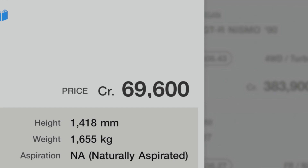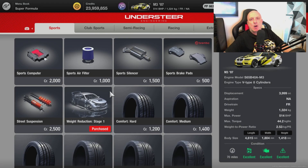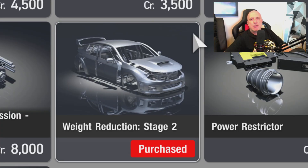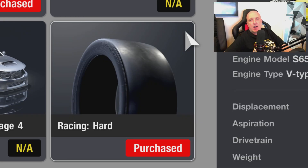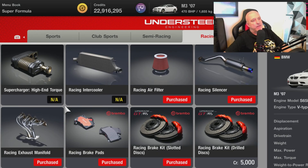Once you've bought the car, head over to the tuning shop and buy the following: Stage 1 and Stage 2 weight reductions, full racing hard tires, and full wet tires. After that you'll want racing air filter, racing silencer, racing exhaust manifold, racing brake pads, and the racing brake kit — drilled or slotted, that's up to you.